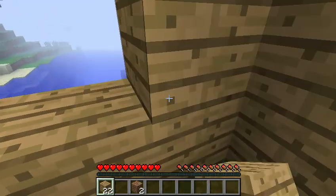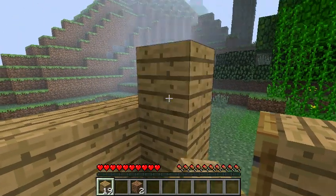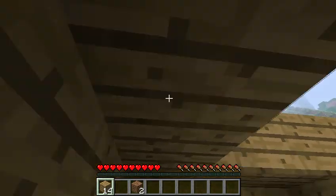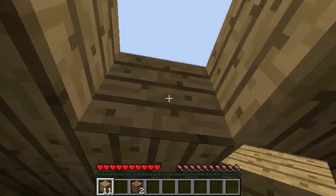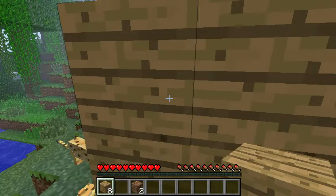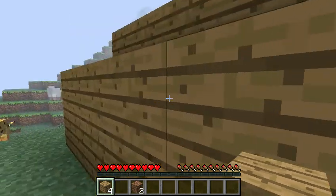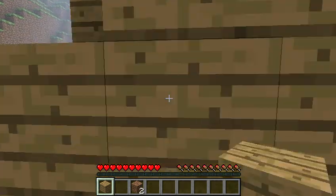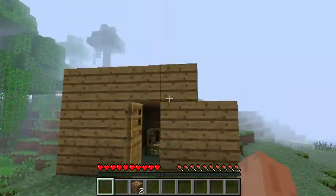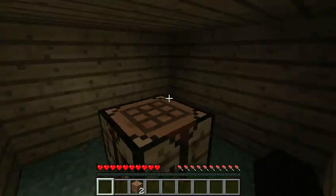Don't make a fireplace in your wooden house or it'll burn it down. We'll teach you how to make a fireplace later on. It depends on how you want to make the house — you can make the roofing better or make it really high and detailed, but here's just a decent little roof for surviving. You can make it more covered if you want it to look better.